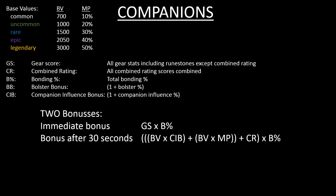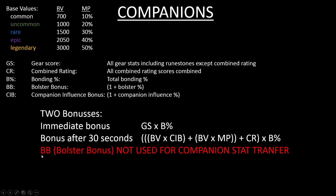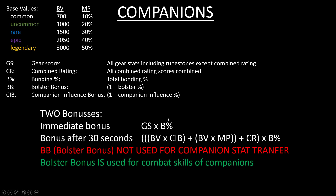One thing we can see from this is that bolster bonus is not used for companion stat transfer. However, bolster bonus is used for combat skills of companions — they do damage against enemies and their bolster bonus has an effect, so they deal more damage with higher bolster bonus.